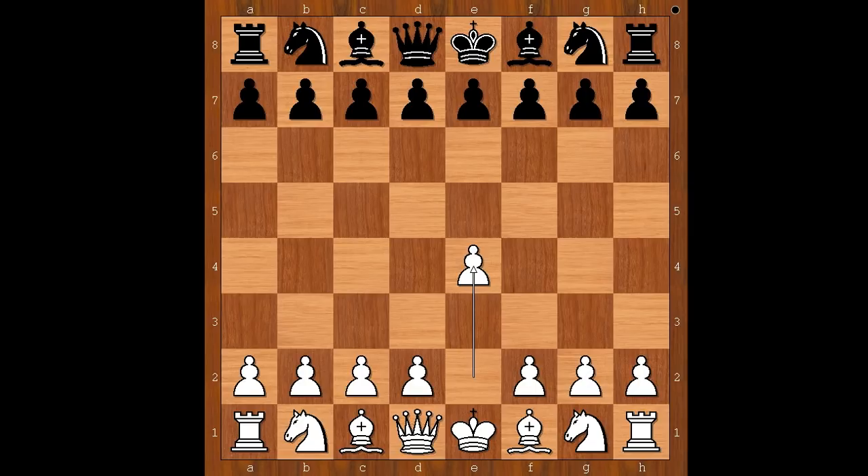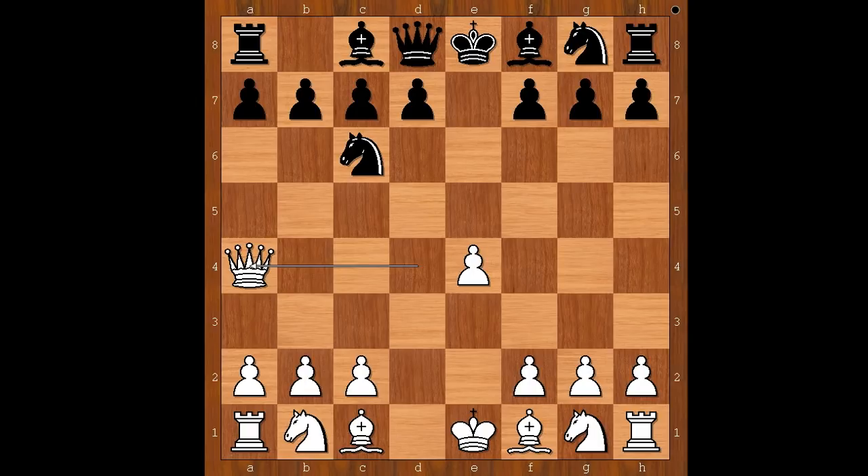David Bronstein had white pieces and he started with e4. Unknown player played e5, and now d4. E takes on d4. Knight to c3 is a very popular move in this position, but David Bronstein played queen takes on d4. Knight to c6. Queen to a4. This looks like a Scandinavian defense, but reversed.